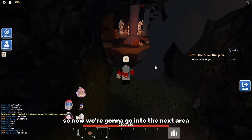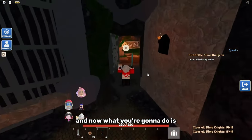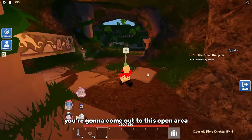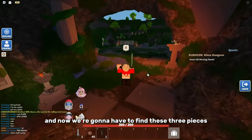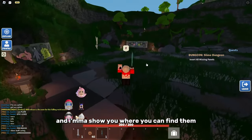Now you're going to have to kill more slimes and then you'll move on to the next area. You'll come out into an open area where you're going to have to find three pieces around the map. These three pieces are always in the same place, and I'm going to show you where to find them.